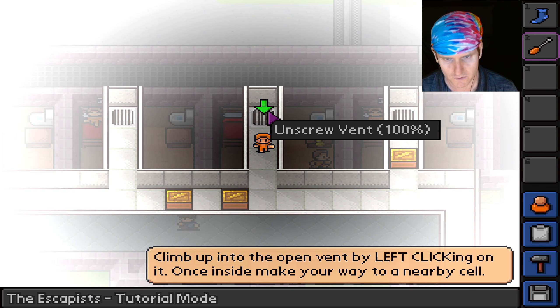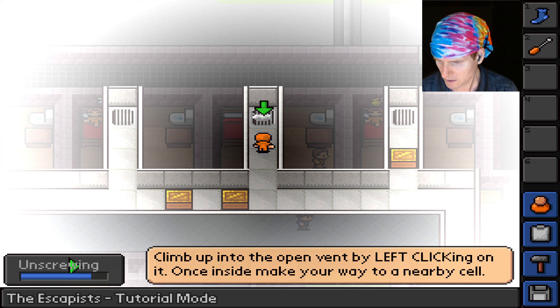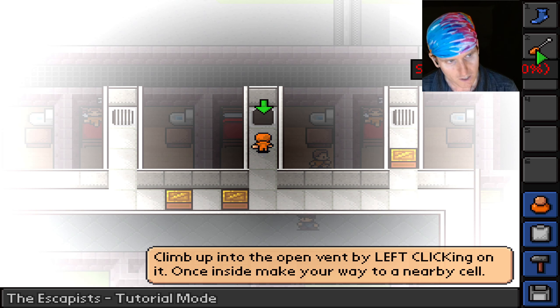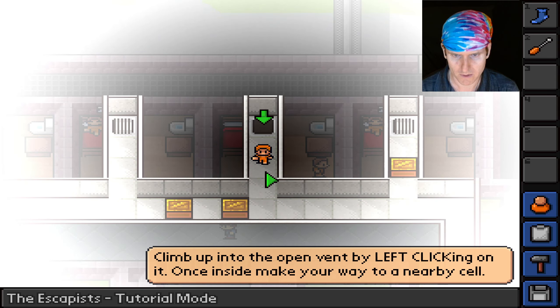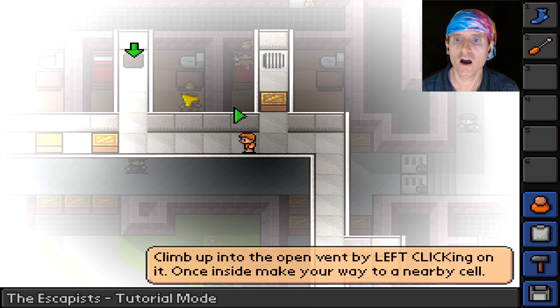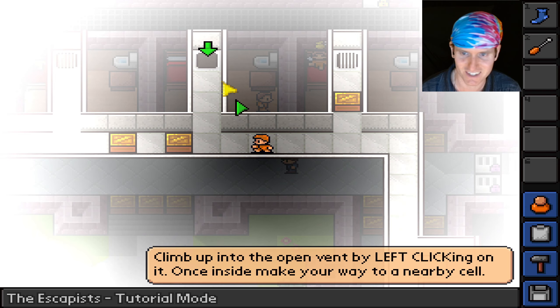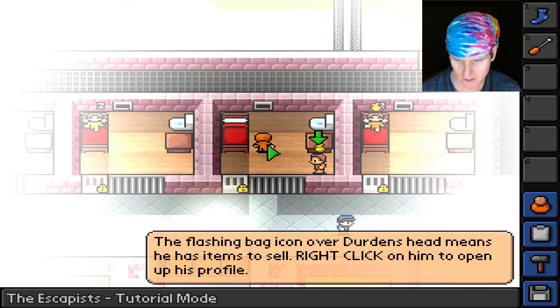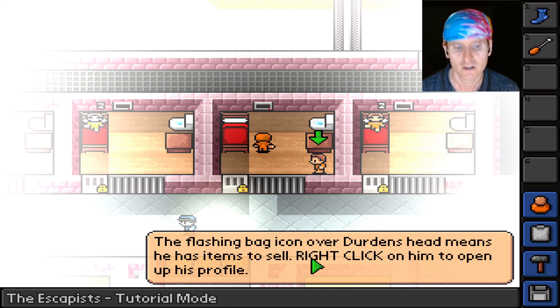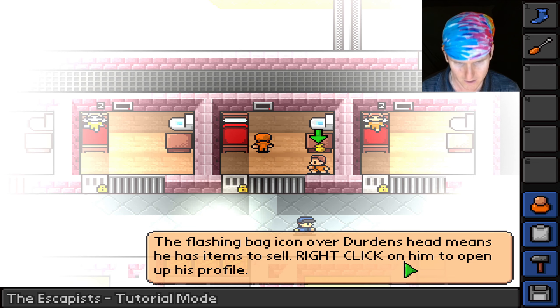The screwdriver is at 90 — I need to use it on this vent. Unscrewing — 80. We're gonna use the screwdriver eight more times I guess. Let's drop down — oh wait, there it is! The yellow thing is the indicator telling me where to go. We fell down here.